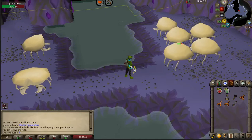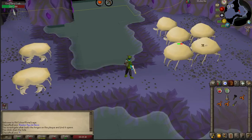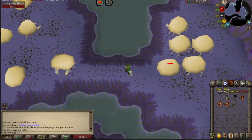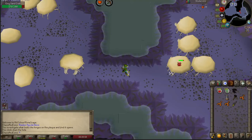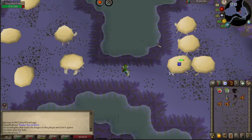Their drops are somewhat decent — certainly better than regular sand crabs. Common drops include rune axes, steel plate bodies, and black plate bodies, all roughly 1 in 25. They also drop rock shell armor, but that's not really worth much. The drops you're mainly looking for are black plate bodies and steel plate bodies. Maybe if you're an ironman there's a specific use, but for regular accounts there isn't much reason to kill them. They do drop some interesting things like black claws.